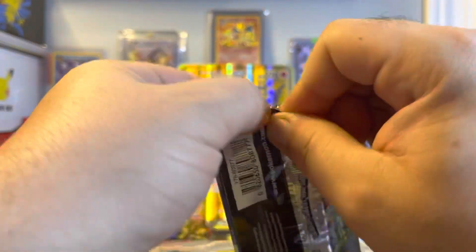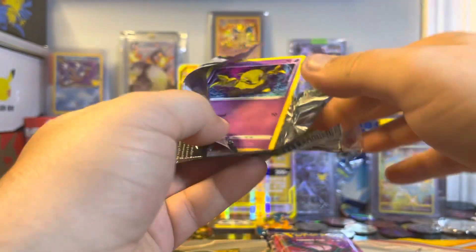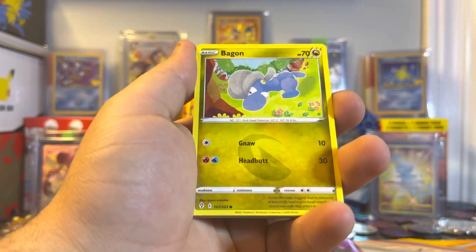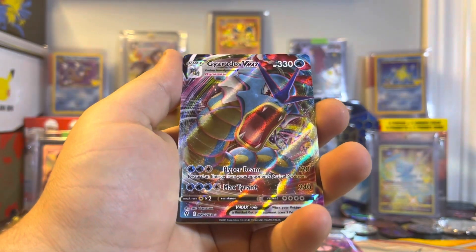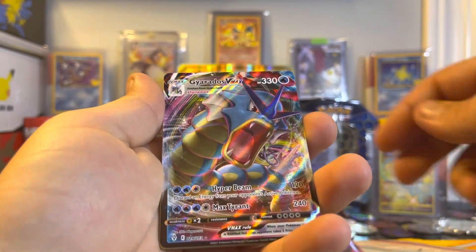Down to our last two packs — two packs of Evolving Skies. Not a single V card for me on that left side, nothing, not a holo. Let's hope for something here please. Come on Poke gods, RCS, treat me good with this pack right here. Still have yet to pull any of the Rays.